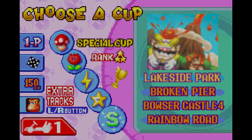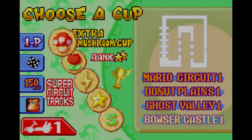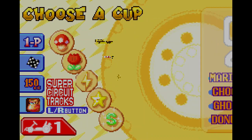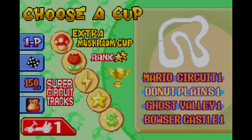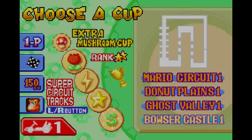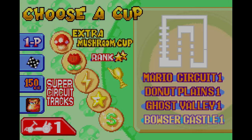If you press the L or R button on your Game Boy Advance or your controller, you get these extra cups. These tracks are from Super Mario Kart, so this is pretty much Super Mario Kart and Super Circuit — two games in one. We've got Extra Mushroom Cup, Extra Flower Cup, Extra Lightning Cup, Extra Star Cup, and Extra Special Cup. These are really hard tracks to get star ranks on. But let's start with the Extra Mushroom Cup, which features Mario Circuit 1, Donut Plains 1, Ghost Valley 1, and Bowser Castle 1 — very good tracks from Super Mario Kart. Without further ado, let's get started.